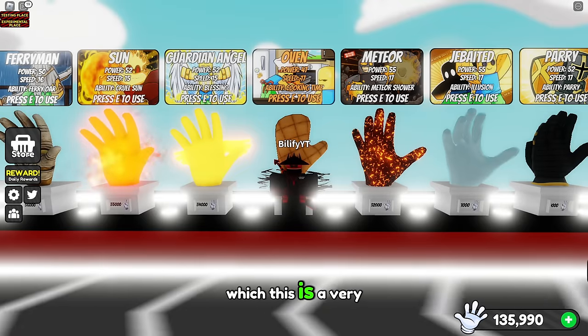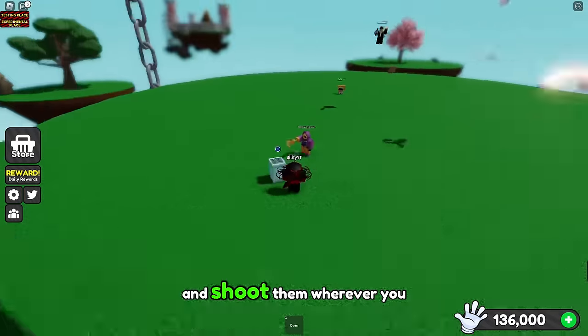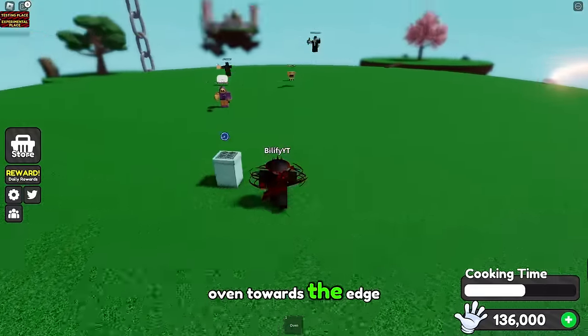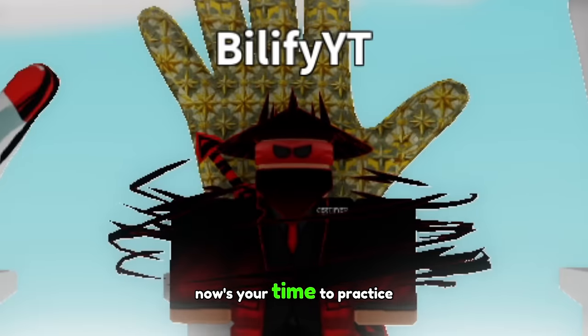Let's move over to oven, which is a very fun combo as well, because as soon as divert hits the person over to you, just place them right into an oven and shoot them wherever you like. It's best if you have the oven placed down already, but if you aim the oven towards the edge, as soon as the player hits into the oven, it's a wrap. So if you ever want to become a future baker, now's your time to practice.